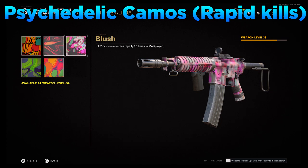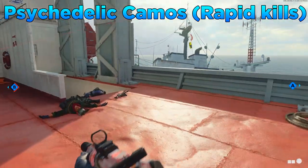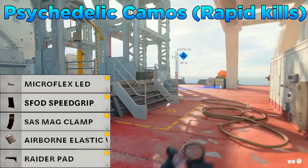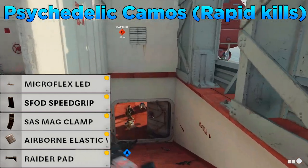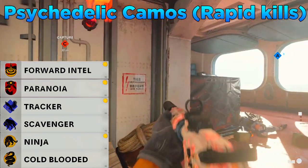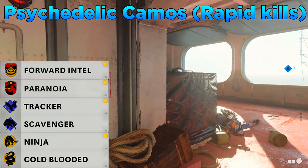Finally, the psychedelic camos, where you need to get rapid kills. The final camo for this tier is the Bliss camo, requiring you to kill two or more enemies rapidly 25 times in multiplayer. For the class setup I'd go with the Microflex LED, the SFOD Speed Grip, the SAS Mag Clamp or 40-round mag (the 40-round mag being an extended mag so you don't need to reload mid-fight), the Airborne Elastic Wrap, and the Raider Pad. I've put on the Perk Greed Wildcard with Paranoia and Forward Intel in perk 1, Scavenger and Tracker in perk 2, and Ghost and Ninja in perk 3.